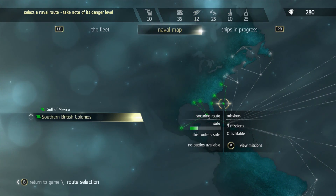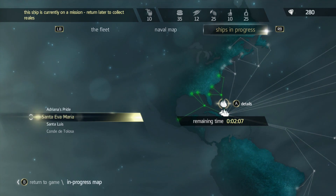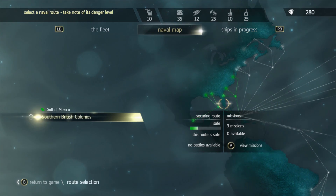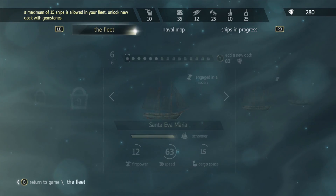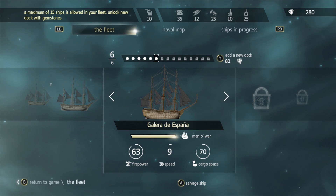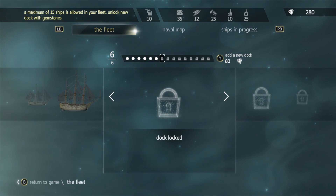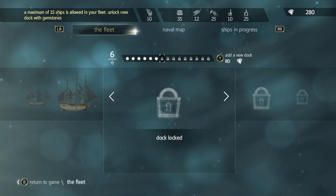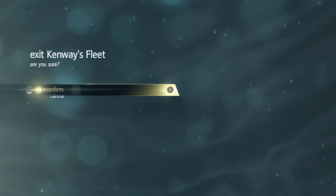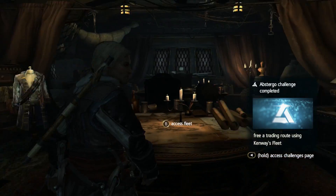All of the missions are running; they've got several minutes on each of them. A couple will be done within a couple of minutes. That seems to be that for what I can do — I'm looking forward to using my man-of-war but I can't use it yet. I could add a new dock for 80 gems, but we'll cross that when we get to it because we currently don't have more ships to add.